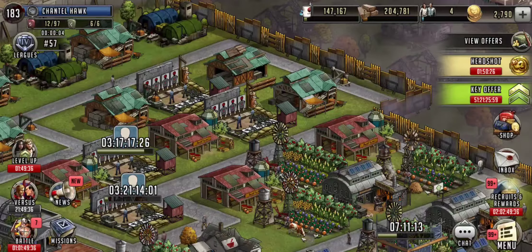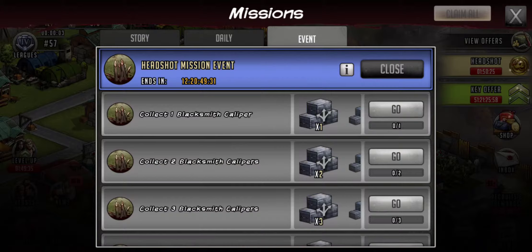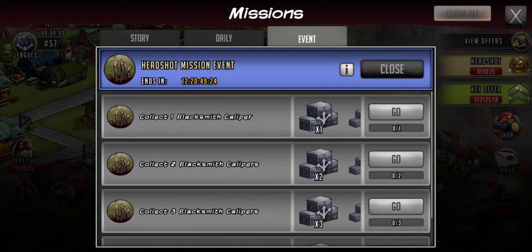Once you start collecting the Calibers, you'll come over to your Missions tab. Right here is where it's at. If you collect one, two, three, up to five — four is not on there, just one, two, three, and five — you get these boxes and they go up in value.